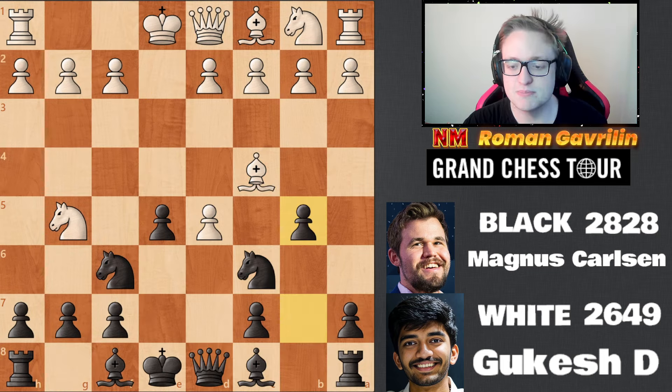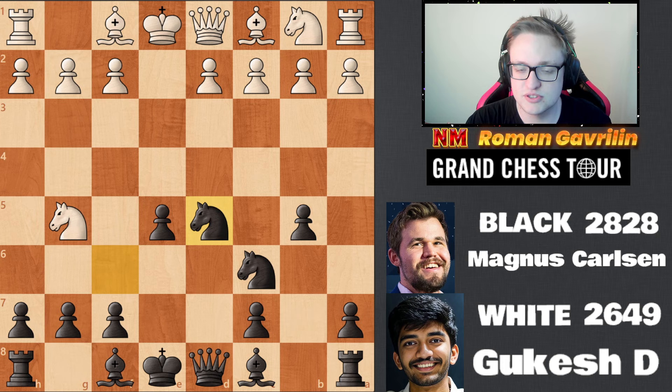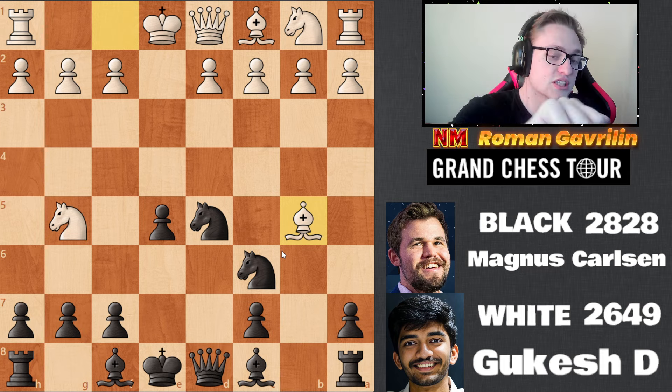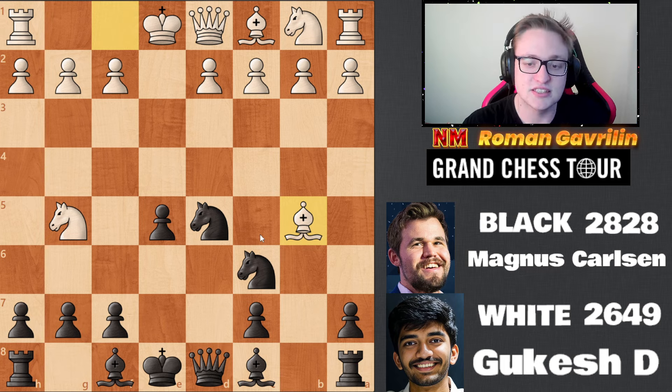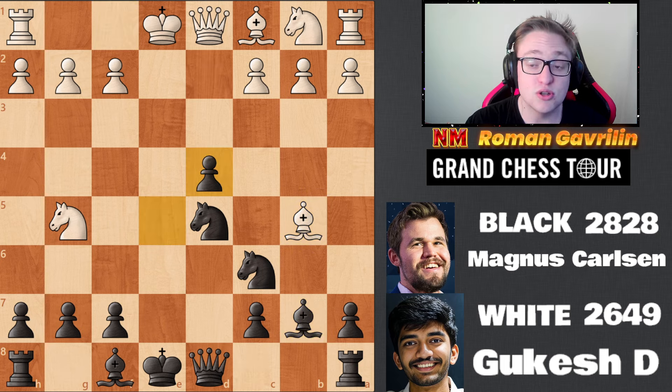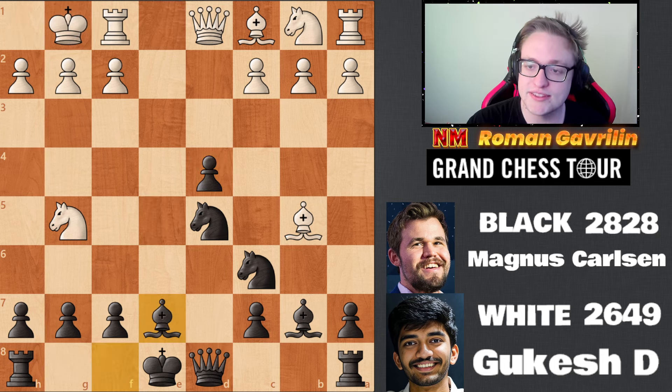Of course Gukesh knows some theory — he plays bishop f1, which is the strongest move in the position, and Magnus responds with knight d5. Now bishop b5 comes because the queen is no longer on d5 to attack this bishop, so the pawn can be taken. Then bishop b7, d4 — so far Gukesh plays the best moves in the position. Then castles, bishop b7.